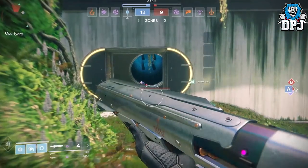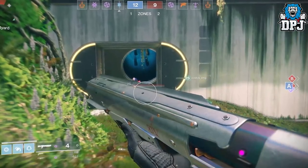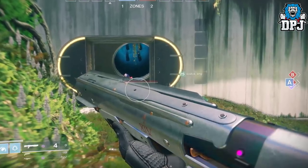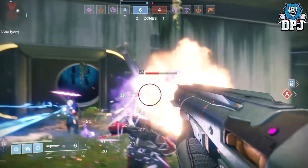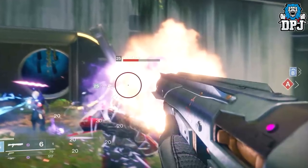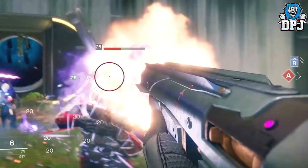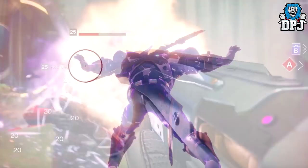Next up we see this mean-looking shotgun, which appears to have the number 14 written on the side along with some weird logos in gold on the front end. This could be part of the Osiris themed weapons, though I can't confirm that right now. Also worth mentioning is the level of these guardians — you can see it states they are level 25, so expect that to be the next level cap increase.